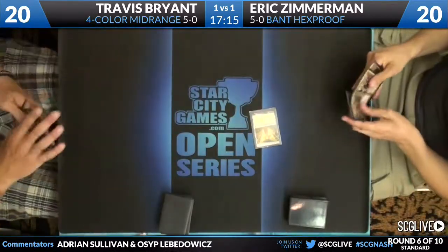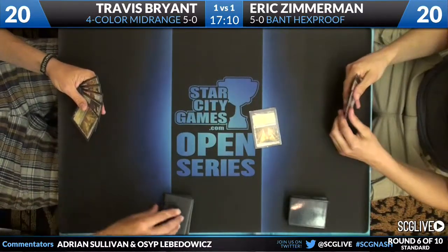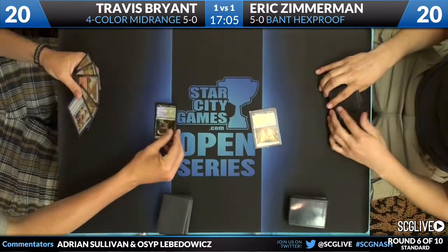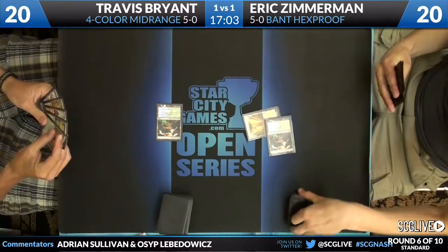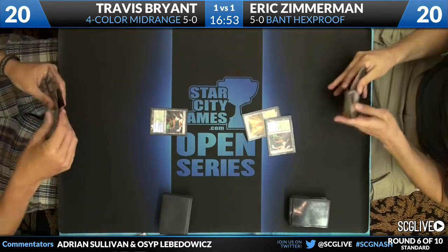Four-color control — blue, white, red, green — basically four-color good cards. Two copies of Thragtusk, four Huntmaster, three Augur of Bolas. He has two copies of Assemble the Legion, two Sphinx of Revelation, two Celestial Charm, two Essence Scatter, and two Plasm Capture. Can't really do anything too abusive — he has Sphinx of Revelation which you can flash back, as well as just casting Thragtusk with mana up. Basically just a four-color deck with a lot of good cards.